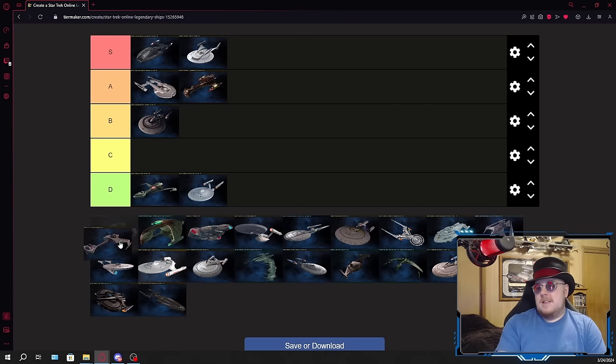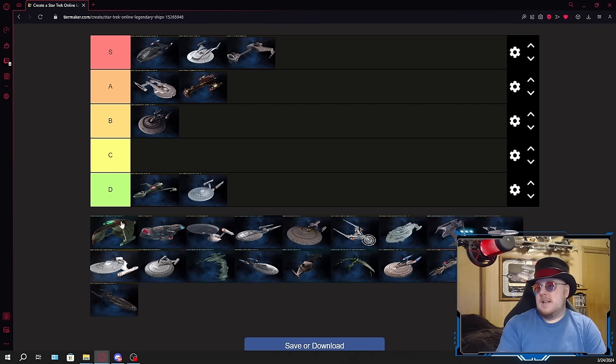Legendary D7 — that's a good ship. Intel primary with Miracle Worker secondary, really great for an energy weapon boat. That's going in A. I really like this ship — it's fairly small and maneuverable, so it's not going to feel huge and clunky like most cruisers. It has a battle cloak, which is always a nice touch. Usually Klingon ships get stuck with a normal cloak, so the battle cloak was a nice addition, especially considering it's an Intel ship where you really want to feed more into the stealth aspect. Miracle Worker as the secondary was nice too because it further buffs the energy weapons.